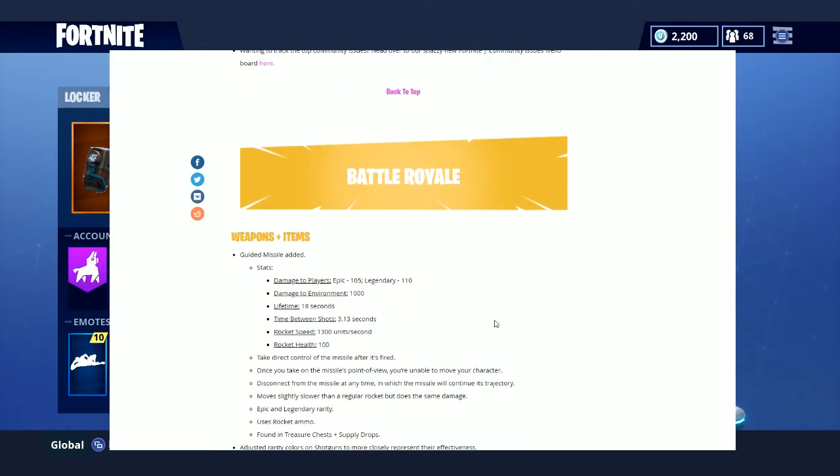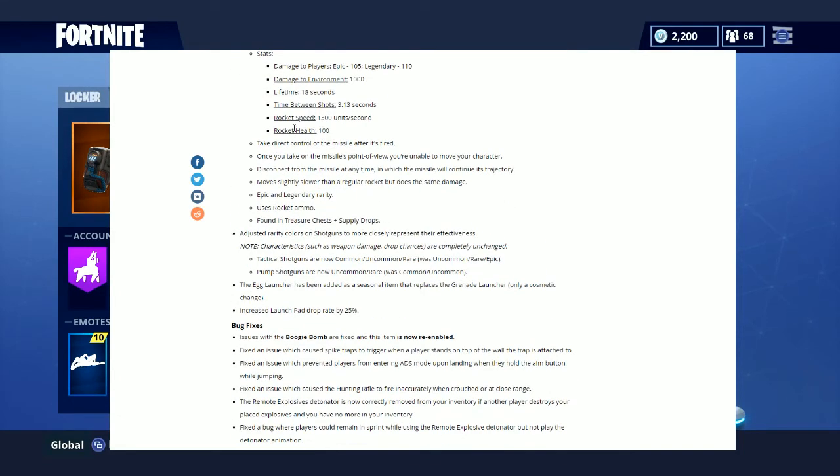The guided missile has been added. Damage for the Epic version is 105, and the Legendary is 110 — so purple versus gold. Damage to environment is 1,000, meaning it can probably knock down the bottom of a base if it's wood and you hit it at the right spot, maybe in one or two rockets. Reload time is 3.13 seconds, the rocket moves at 13 units per second, you can take control of your rocket, and it uses regular rocket ammo. It's found in chests and supply drums.